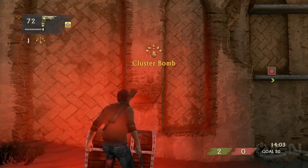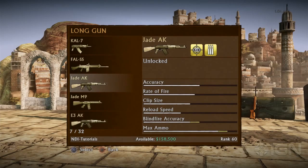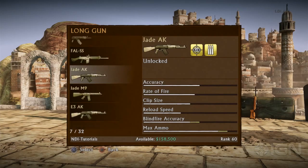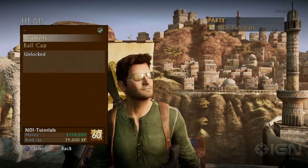The guns that you unlock on the competitive side are pretty strong. The greatest thing about these unique guns is that you don't have to burn a booster slot to get a gun with two mods. If you unlock one of these cool guns, you won't have to worry about burning that booster slot.